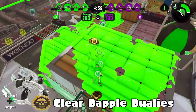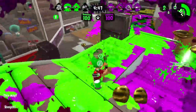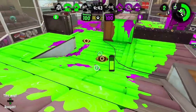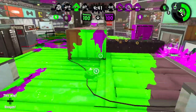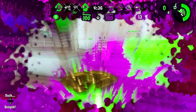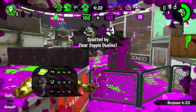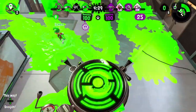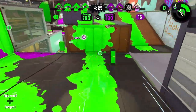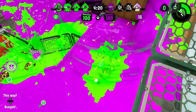Starting with the Clapples, or the Clear Dapple Duallies. The difference between this and the two other Dapple Duallies is that this one has a bomb. Beacon and Toxic Mist don't have synergy with the Dapple Dualies, but with Torpedo and Splashdown it can allow the Clear Dapple Duallies to be a lot more aggressive, though it still gets outranged by a lot of things.